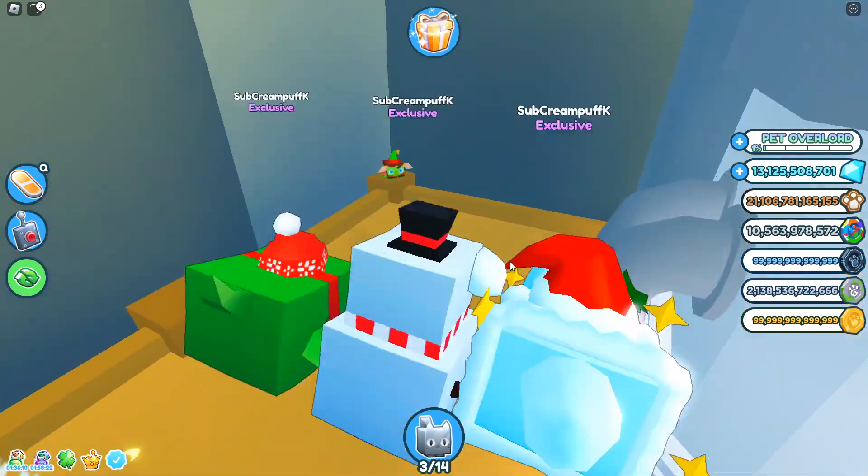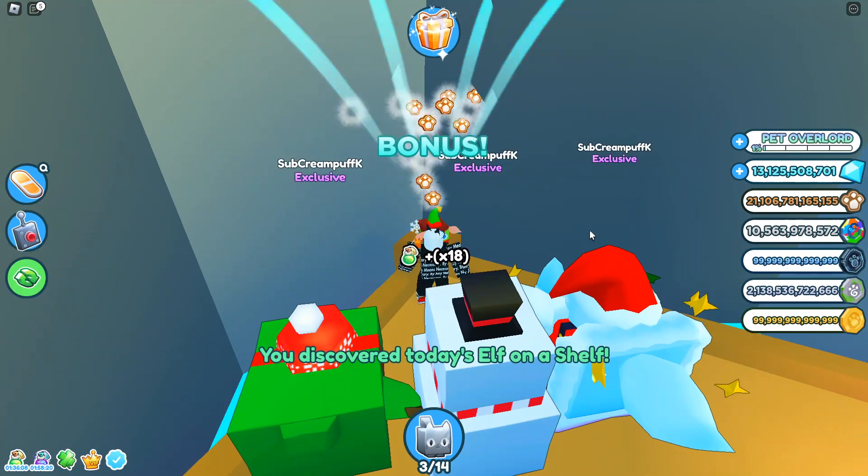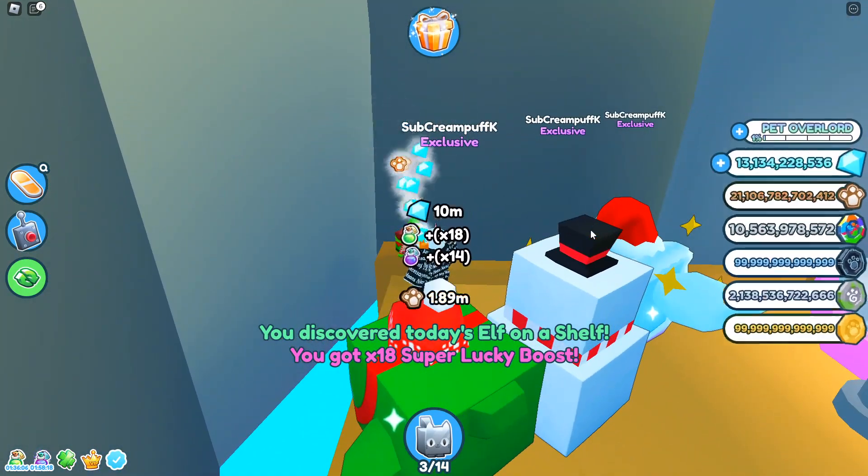As always guys, all you gotta do is walk up to it and press the letter E, and there it is boys — we discovered today's elf on the shelf.